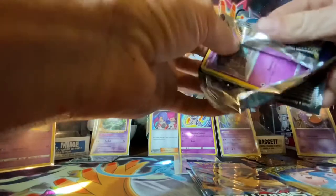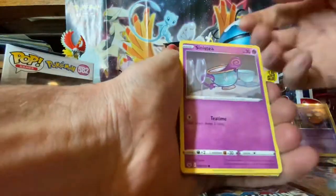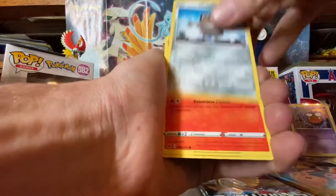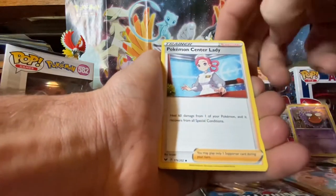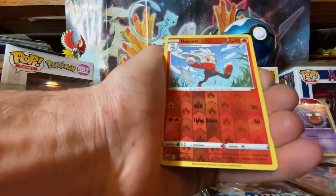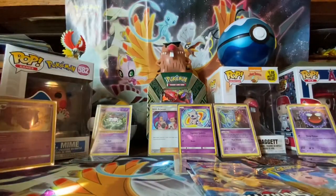All right, let's get into this second Sword and Shield pack. Code card — one, two, three, four. A Polteageist, Cactus, a Pikachu, Sizzlepede, Leaf Energy, Nurse Joy, Seeking, Hitmonchan, Reverse Hollow, Fire Bunny, and a Perkle V. Not too bad — pulled him quite a few times, but always gotta hashtag keep it going.